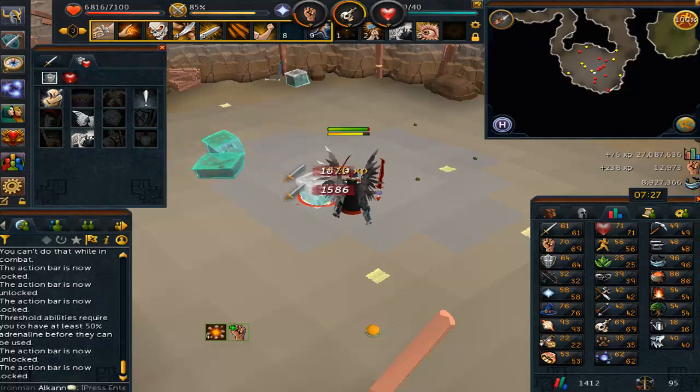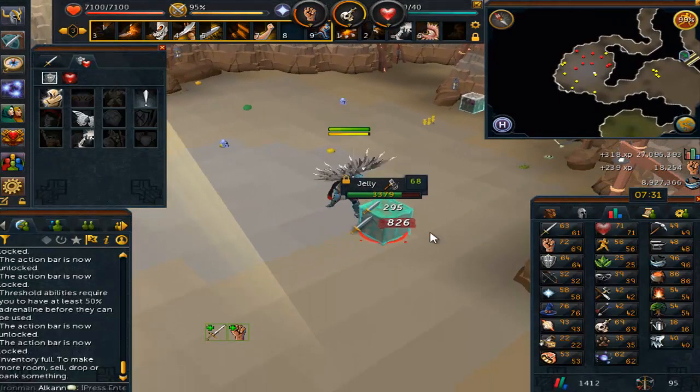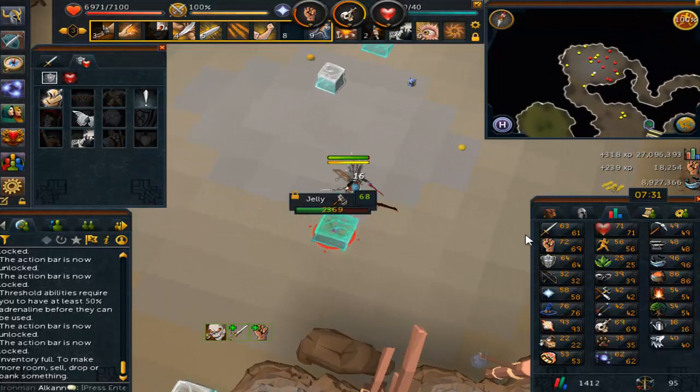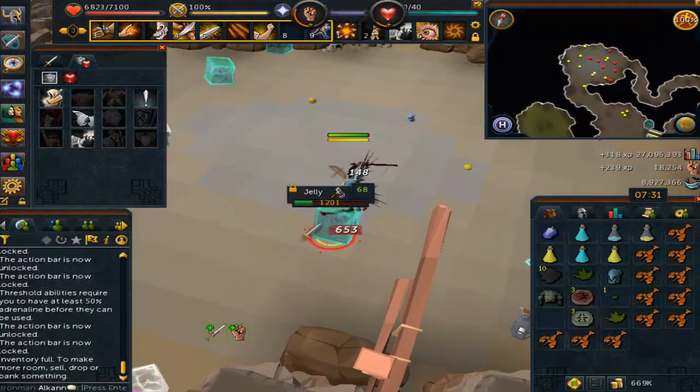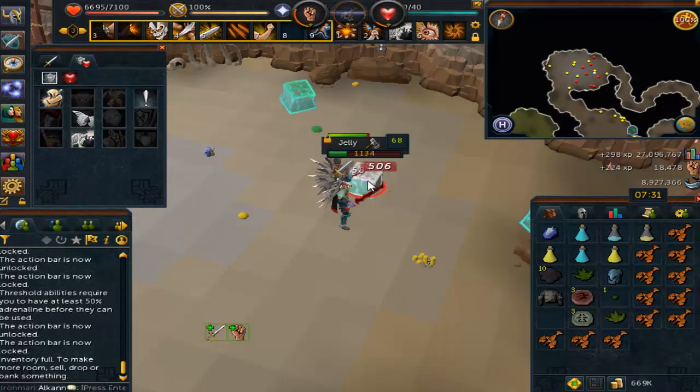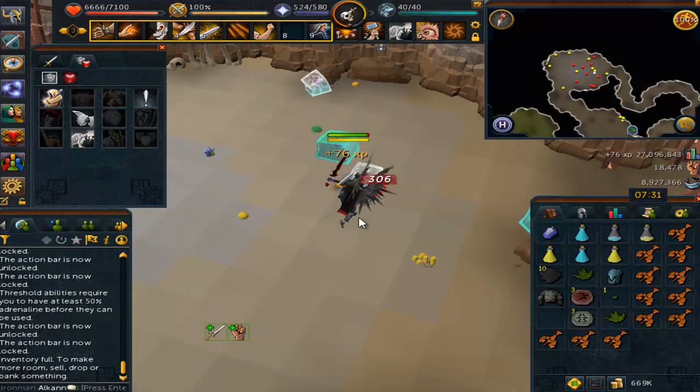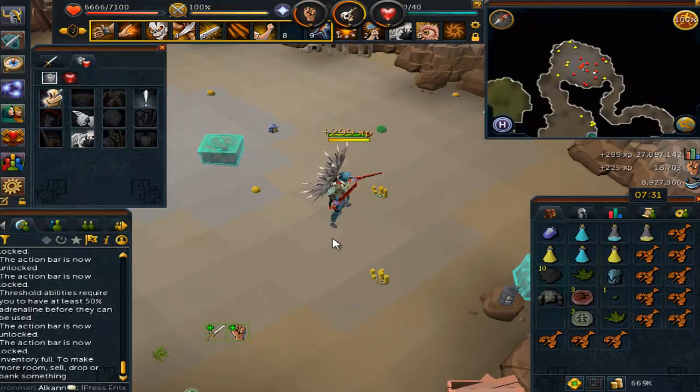I have roughly 1000 raw salmon and 2000 raw trout in my bank, so I'll have to go cook those — which is kind of crap exp. That might push me to 87, so I've got to get about 400k more cooking experience from something else. I believe Kurask is not a horrible slayer task on this game — once I unlock that, it might be an okay option.